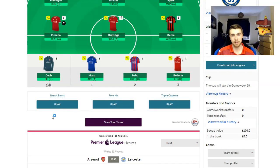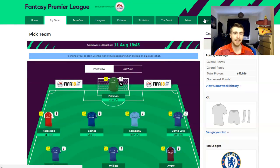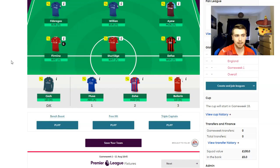These chips are available to use once per season. Bench boost means that everyone on your bench also gets points. Free hit is something new this year — it basically means that for one week you can change your entire team. As long as it's within budget, you can change it, and then as soon as that week is done, it reverts back to your old team. So if there's a week where only four teams are playing, you could use your free hit to choose players just from those teams. You've also got triple captain, where your captain gets triple points instead of double.